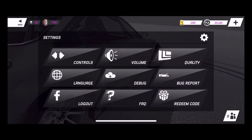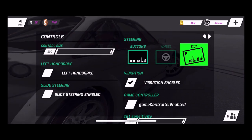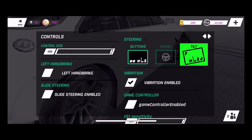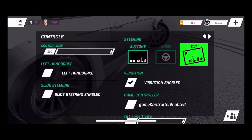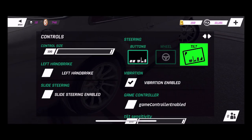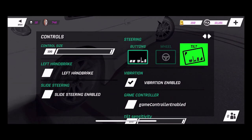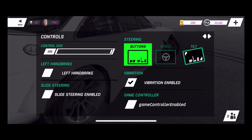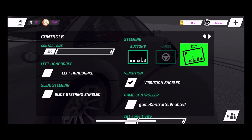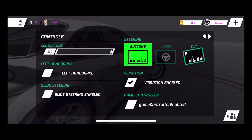One of the control changes in the new update is tilt control. I tried it — it's very sensitive, though you can adjust the sensitivity at the bottom of the screen. Tilt control lets you use two fingers for handbrake and gas simultaneously, rather than using your thumb and index finger like before. I didn't notice the sensitivity option because my iPhone 10 bar is right there. I'm still using the buttons for now.